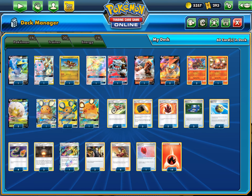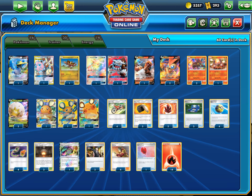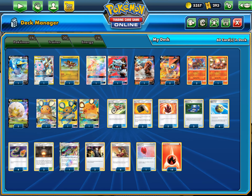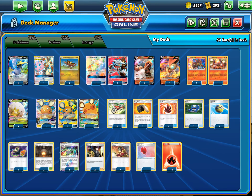We just want to always have access to Dedenne whenever we want. Lots of consistency stuff like four Acrobikes, three Pokegear, three Flint to search energies ASAP or get them in the discard pile. Two Fire Crystals to get energies back in the late game or mid game when we have to discard them. Four Quick Balls - the best card. Four Switches, which are really crucial when we do a Flare Starter, Spreading Flames, or a Volcanion Flare Starter, because we want a way to switch out.